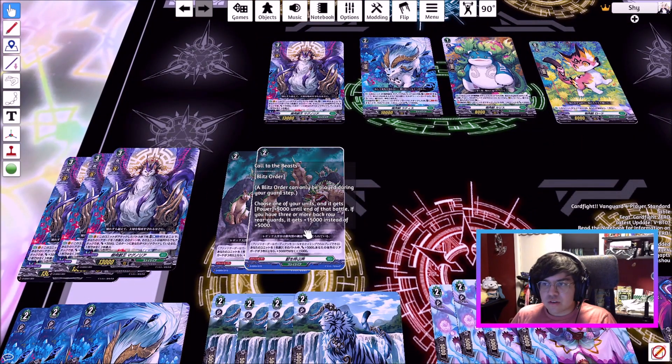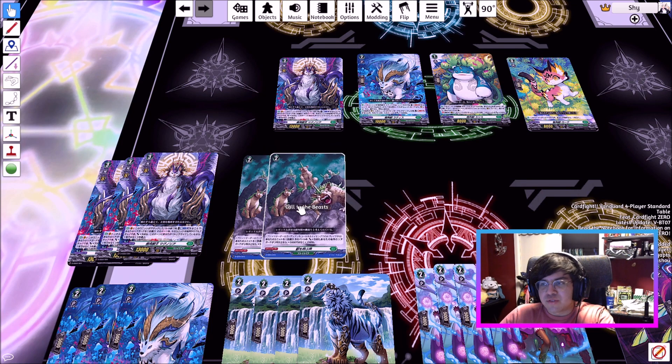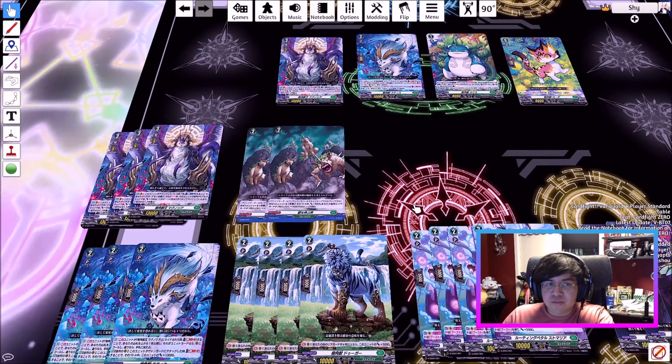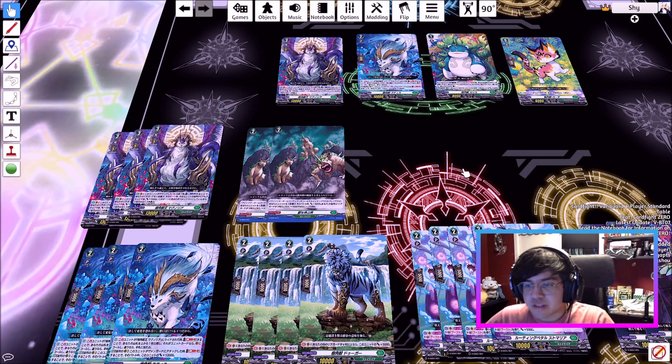This is the defensive order in the main deck, Call to the Beast. It gives one of your units plus 5,000, so effectively a 5-shield. But if your back row is full, you get 15 instead of 5. This card is not nearly as good as it sounds. A lot of decks already have ways to remove your back row and make this just a 5 shield. There is a much better defensive order called Ghost Chase in the set that replaces this.